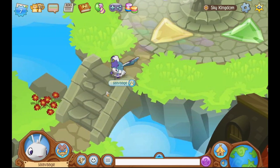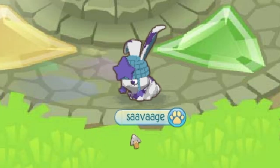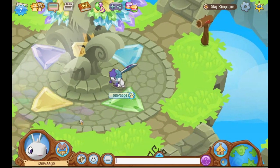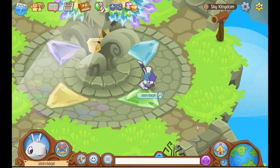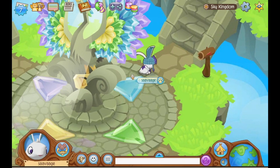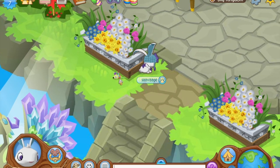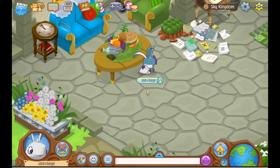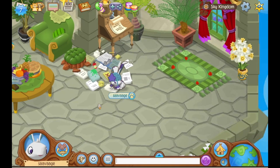I'm on my backup account again because my main account got bubble chat. You'll spawn in right by this mirror statue, and there are four walkways. You want to go up the walkway that is by the blue crystal shard. You'll see these plants and this cute little mouse right here.